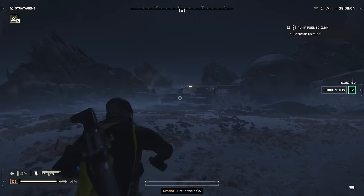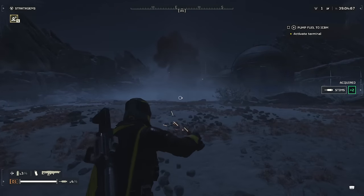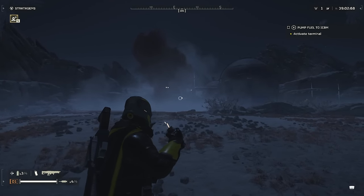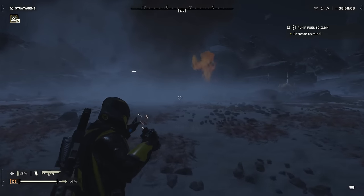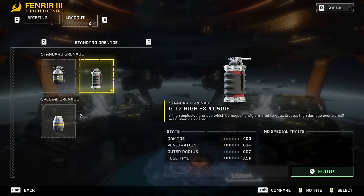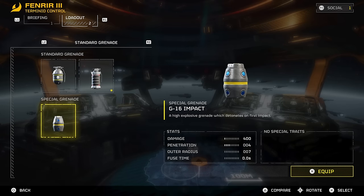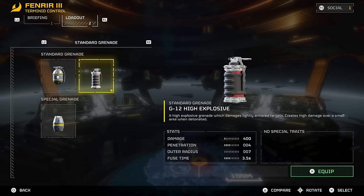Next, I have a couple grenade tips. The first: you can actually cook grenades in this game. Here you see I throw the high explosive grenade without cooking it — it takes about three seconds to go off. Then I cook it for a couple seconds and throw it, and it blows up right away. And if you hold it too long, you'll obviously blow yourself up. In the armory, you can see each grenade has a fuse time — the high explosive grenade has 3.5 seconds, and the frag grenade has 2.4 seconds.